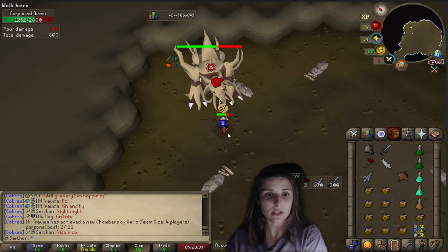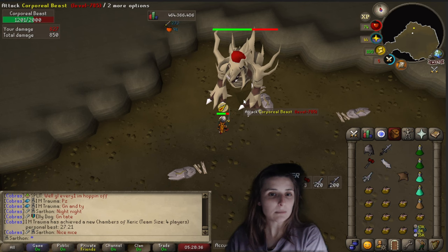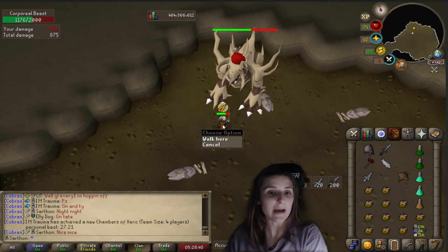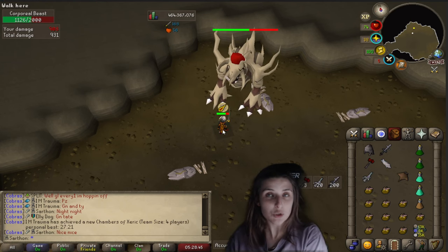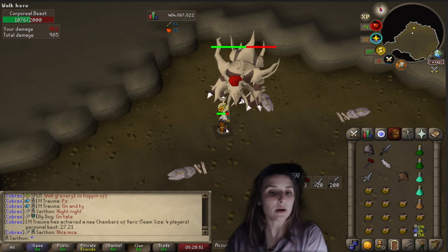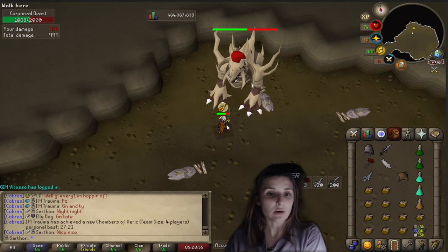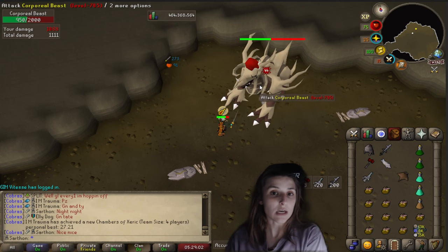If you kill the Core and move two tiles away properly, and there are no ashes, you know you did it correctly. If there are ashes, you were not tick-perfect. When you hit the Core it needs to be the killing blow, and you run two tiles away at the same time it dies. If you didn't execute that correctly on the tick, there will be ashes on the ground.